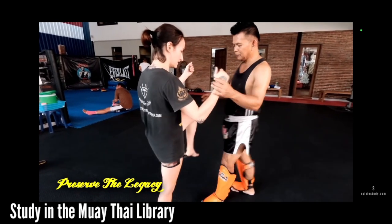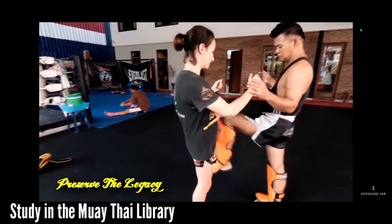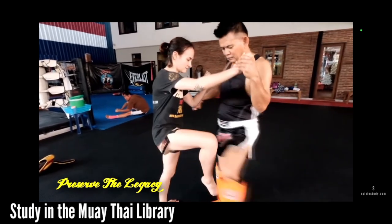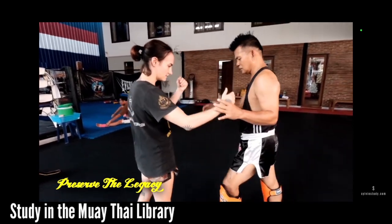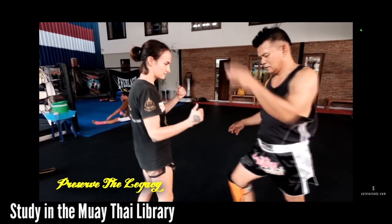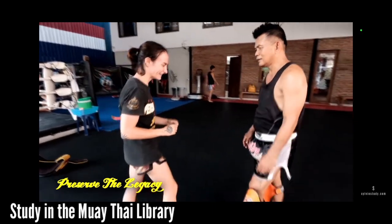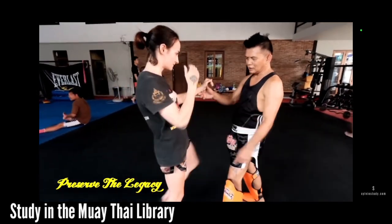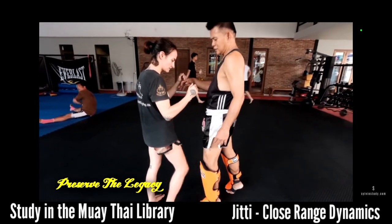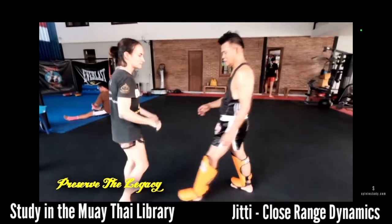He's showing these wide knees and saying, okay, you can throw those, but they're easy to block. When people knee wide to the outside of the body, it's really easy to block from the inside. See how he's having me block his knees just by lifting my leg from the inside. So instead of going wide wide, you can set up with the wide, but then you want to do a straight knee that — because it's so direct — is very hard to block or parry.